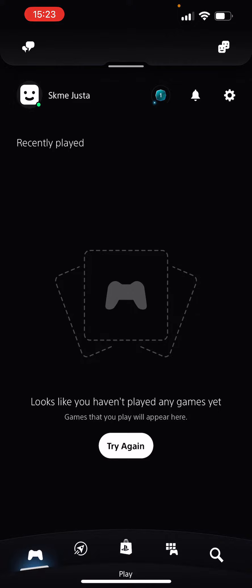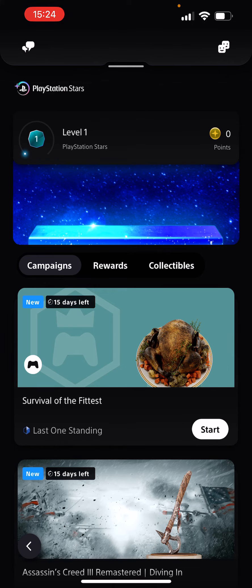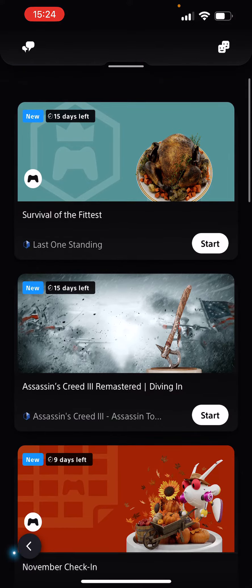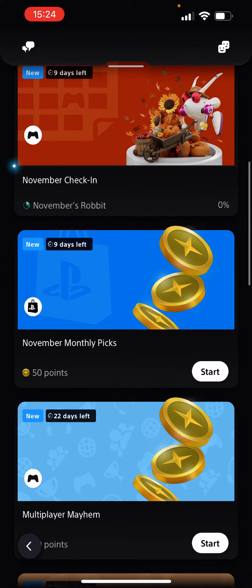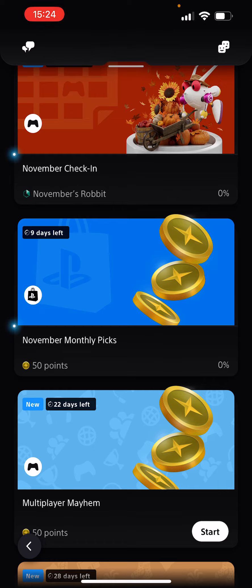After that, at the top, as you can see, there's your name and right next to it on the right there is that blue little thing with a one in it. Click on that — it brings you here to PlayStation Stars. Here you can scroll down and choose from different games and different tasks. When you want to start one, you have the Start button — tap on that and it has started its progress.